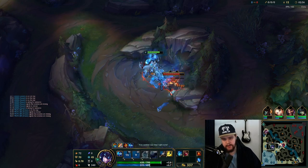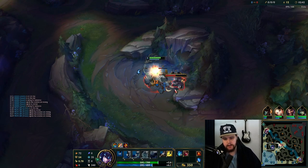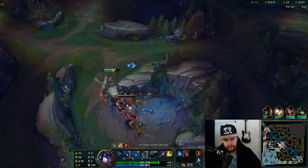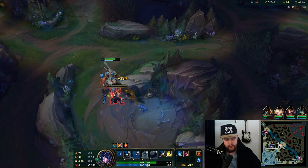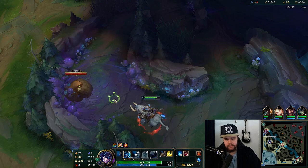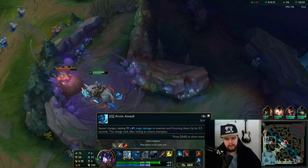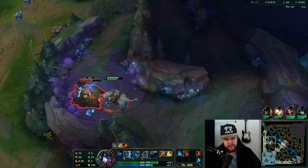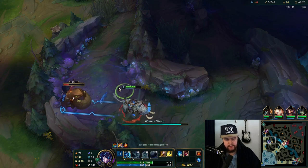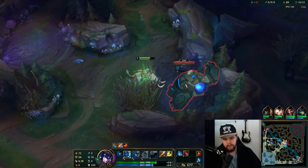Ability-wise, it's a pretty straightforward kit. Your E — once you get those procs up, you'll be able to E a target and freeze them for a bit. Your W will knock back minions and slow. Your Q will lock up enemies but has quite a long 18-second cooldown, so don't waste it. Using it for wall dashes is something to be mindful of because of that long cooldown.